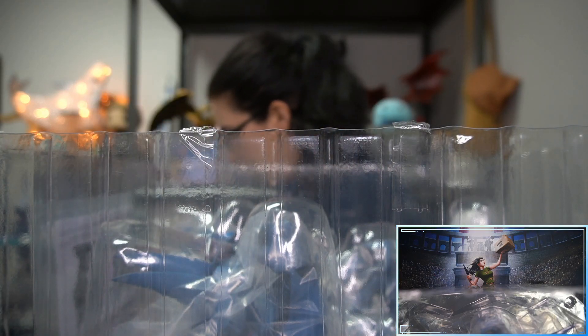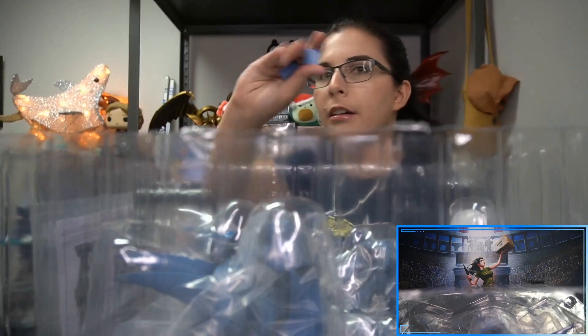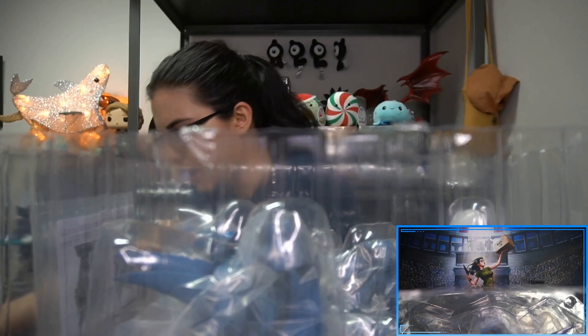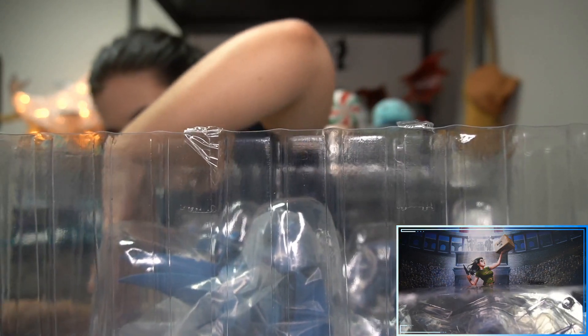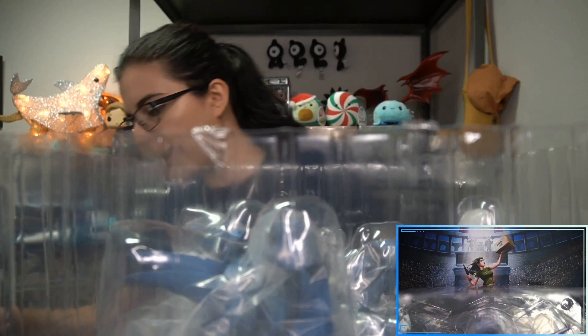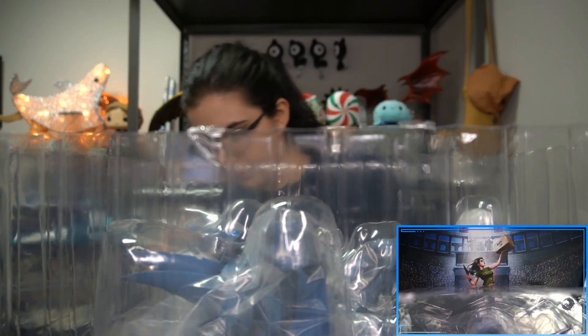Here is our stand base — the same black base like the others. Here are the extra hands and some other pieces. We still have the instruction guide we can look at. Let's actually cut Obelisk out now rather than dealing with the extra accessories first.